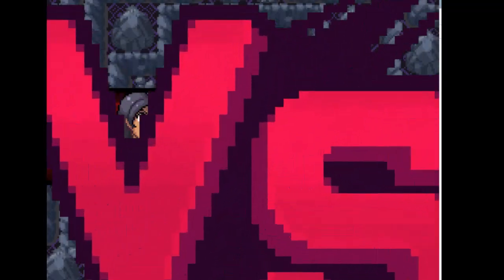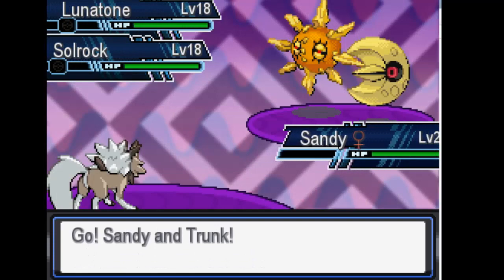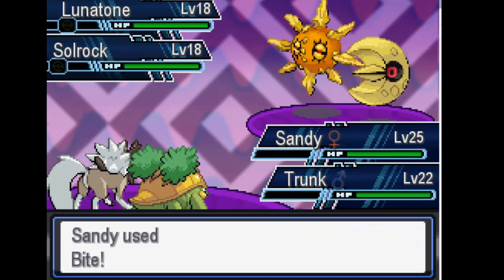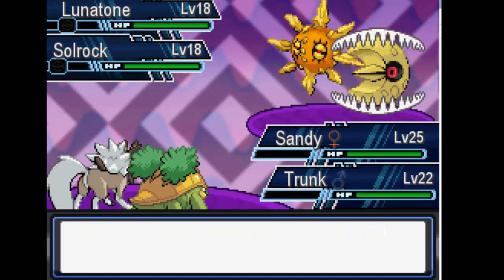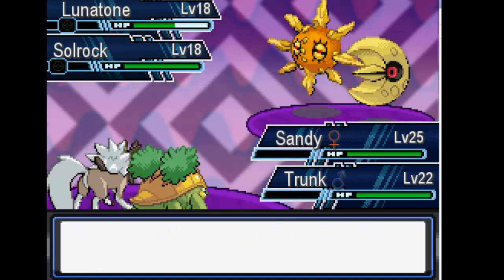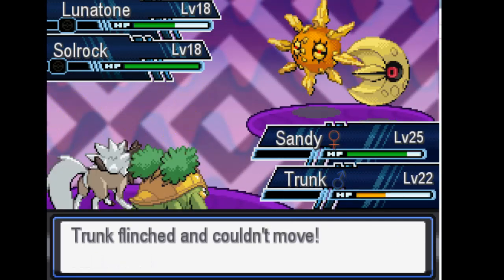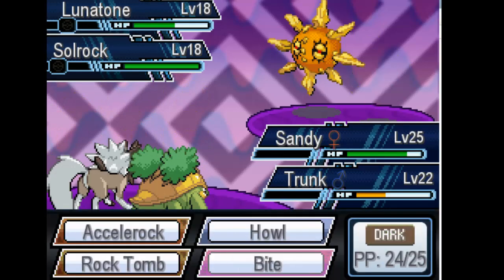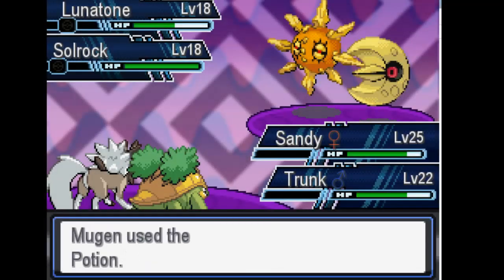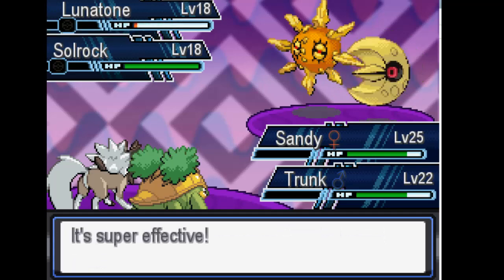Square up, Nim — this time we're taking you down. I already know she's going with Solrock and Lunatone. This time I'm going to aim mainly for Lunatone and try to hit it with a flinch. They're going for the Psychics — Trunk flinched. I'll use Bite again and try to heal up Trunk. I hope I can get a flinch on this Lunatone because it is annoying. Come on, get a flinch — yes!